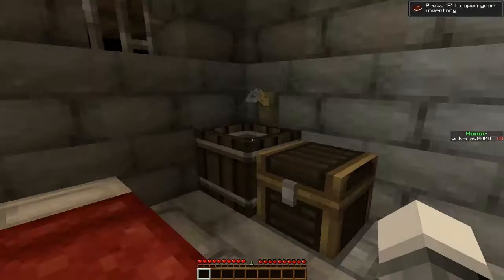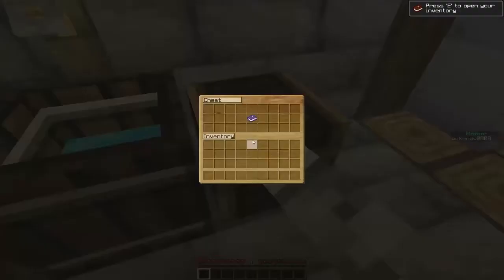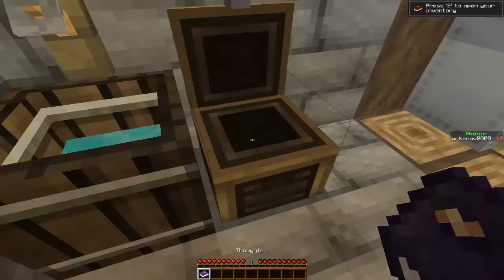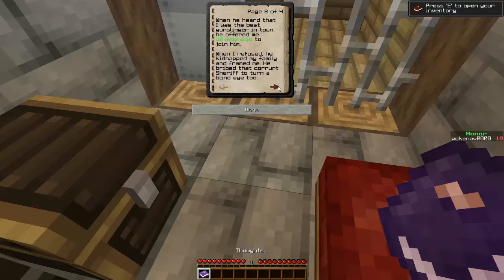The FPS drop. Okay, looks like I'm in some sort of jail cell. Let's read my thoughts. A mysterious man moved into the old manor in Gold Dust Valley a few days ago and I thought nothing of it. He began hiring townsfolk to join his clan and sooner or later he approached me. I can't read four pages of this. When he heard that I was the best gunslinger in town, he offered me 50 emeralds to join him.